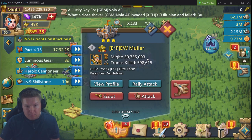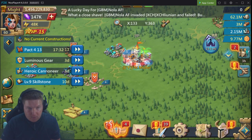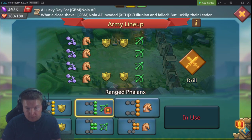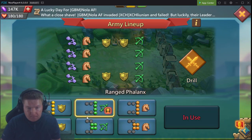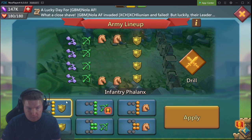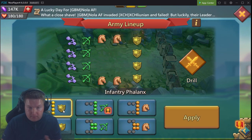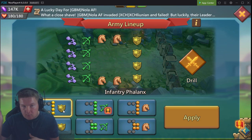The main thing to remember with counters is: infantry beats range, range beats cavalry, cavalry beats infantry. So if the range difference is highest, he's probably in cavalry phalanx. If the infantry difference is highest, he's probably in range phalanx. If cavalry difference is highest, he's probably in infantry phalanx. That's how you determine the enemy's front line.